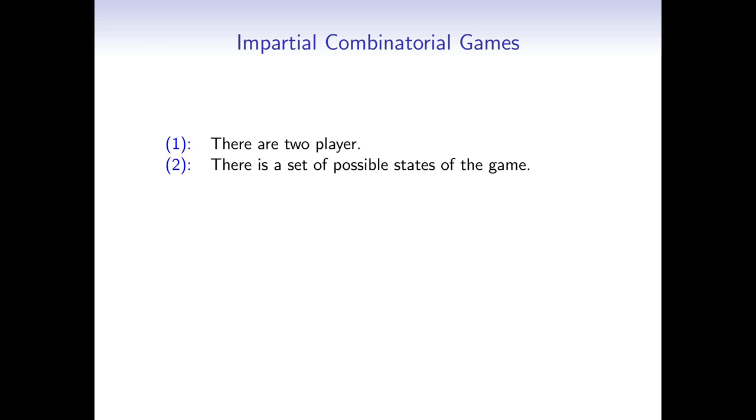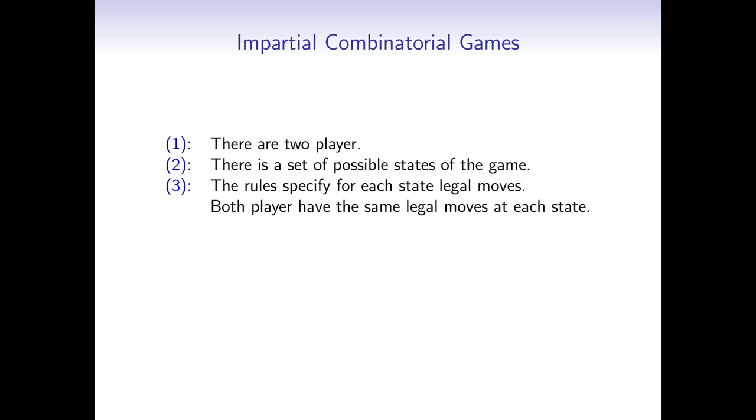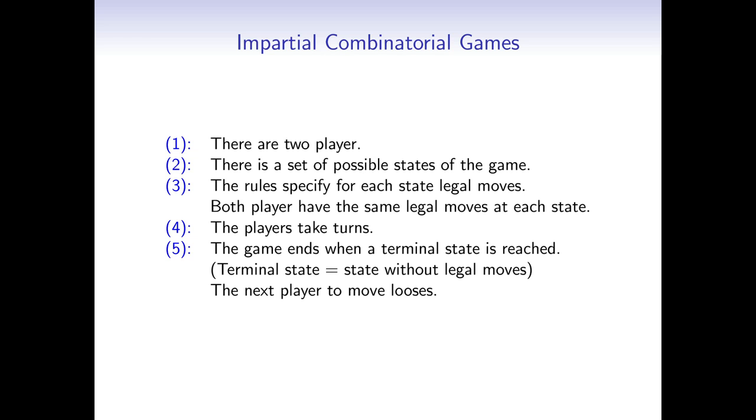These are the conditions for impartial combinatorial games. There are 2 players. There is a set of possible states of the game — basically each position, each arrangement of the board, the pile, and so on is a state. The rules define for each state a set of legal moves. Both players have the same legal moves at each state, so the set of moves doesn't depend on the player. The players take turns and the game ends when a terminal state is reached. A terminal state is a state without any moves, and the next player to move loses.